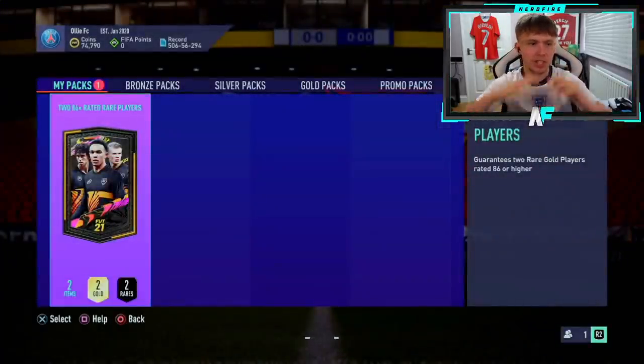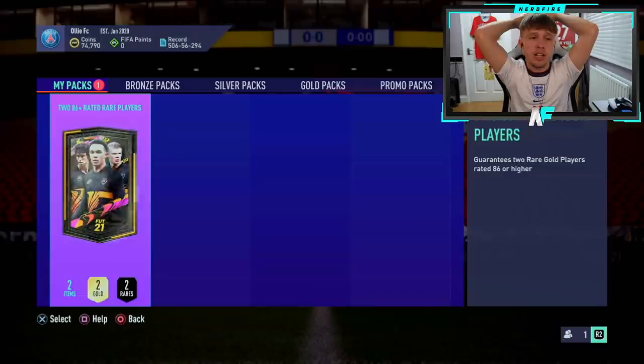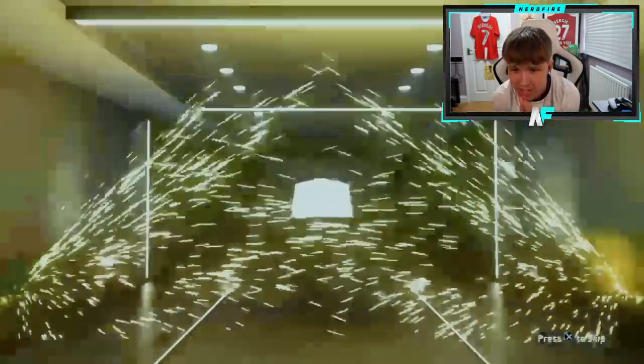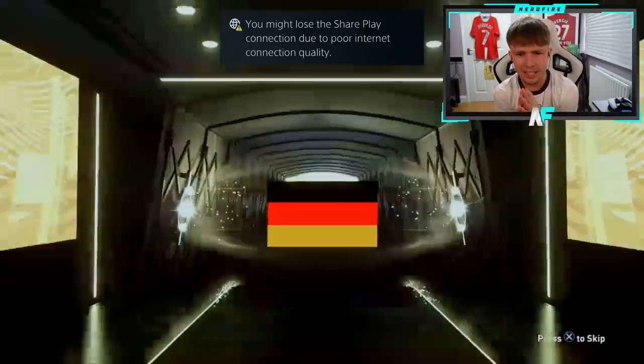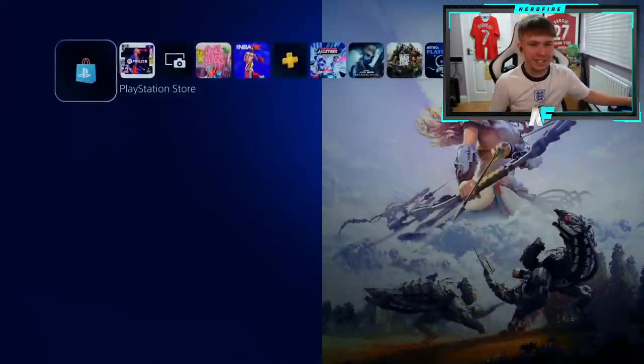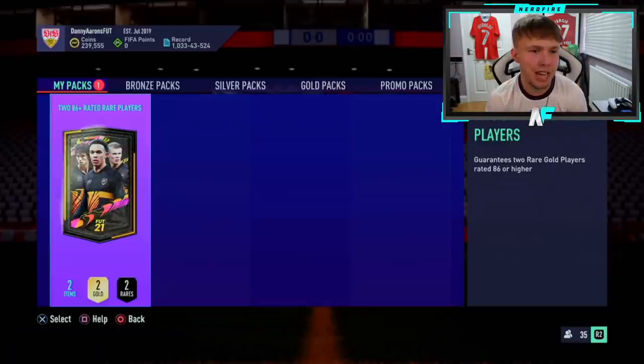Pack number two of the 86 plus — I was kind of disappointed not to see a blue in mine. You should have a good chance of getting one here; the 86 plus filter actually removes some annoying lower-rated ones like Honeyman. Walkout — it's an inform! It's Günter! And the connection dropped — Cristiano Ronaldo was there! In-form Günter and Cristiano Ronaldo — not bad at all!